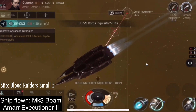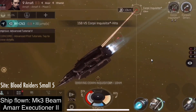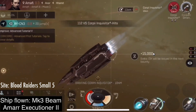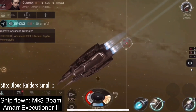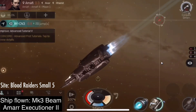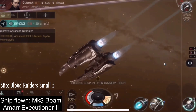You'll see that I always kill the Destroyers first. For these sites, those are Coercers — the Amarr Destroyer — because they are the ones who stasis-webify. The other enemies put energy neutralization on you, which would drain your capacitor battery. But they need to be in optimal range, and I stay beyond their optimal range with my beam lasers.